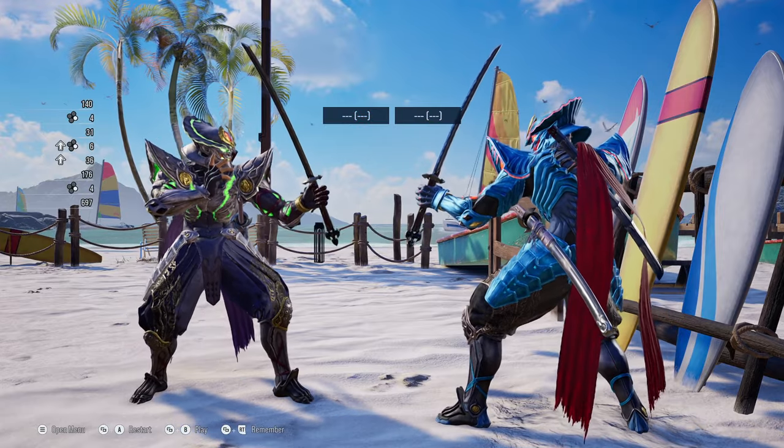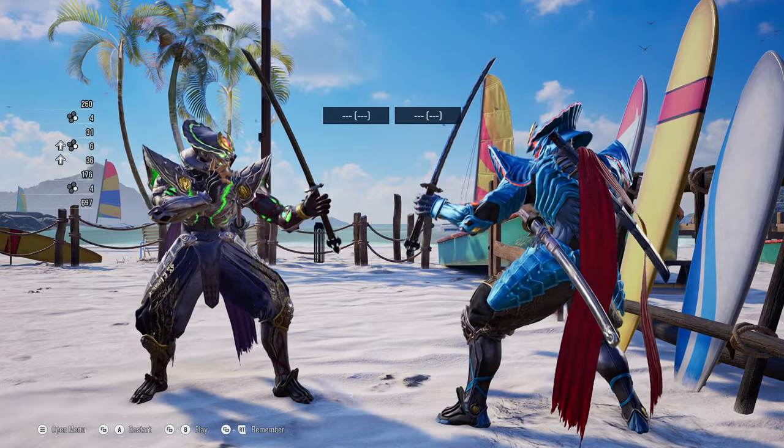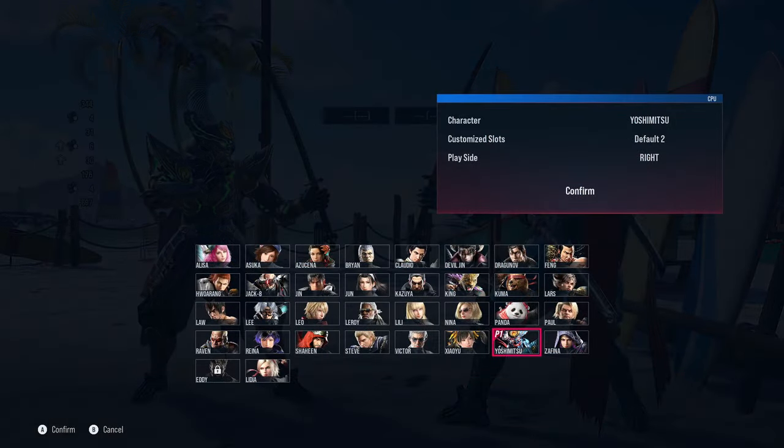You can go for an instant wall standing 4 with any character of your choosing. However, there are characters that benefit from doing an instant wall standing attack while grounded more than others. In this case, Xiaoyu has a much better wall standing 4 when attempting to go for the instant wall standing attack.